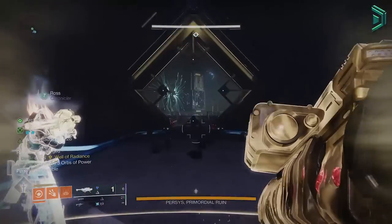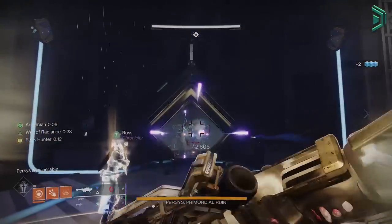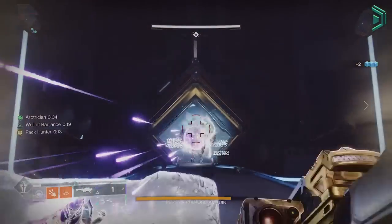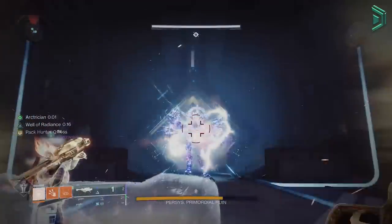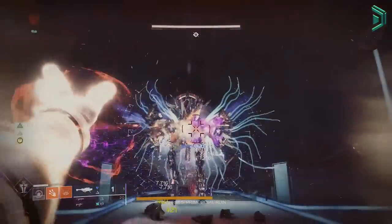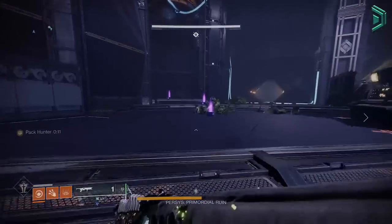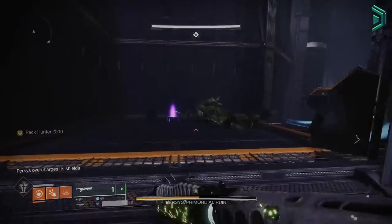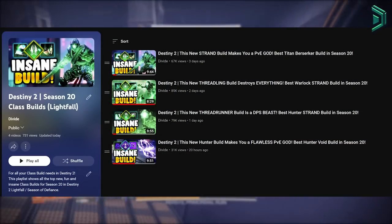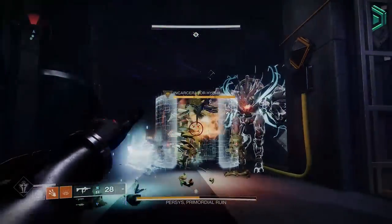Warlocks have had some crazy builds over the past year, and a lot of builds for Titans and Hunters just nowhere near compete against the power that Warlocks hold. With the new changes to build crafting introduced this season, a lot of builds for other subclasses have had nerfs but also buffs. With so many new fragments and exotics, these builds are only going to get either completely broken or completely nerfed. Check out my new full Season 20 build playlist linked down below. For this build, we're going to take the Dawnblade subclass to a whole new level.